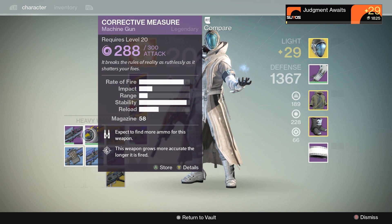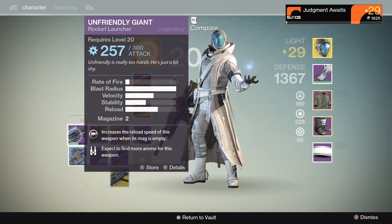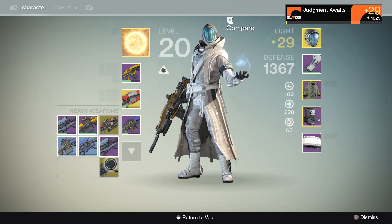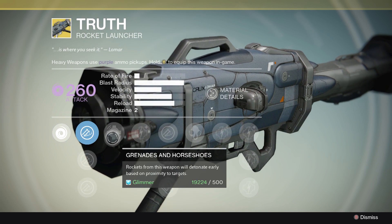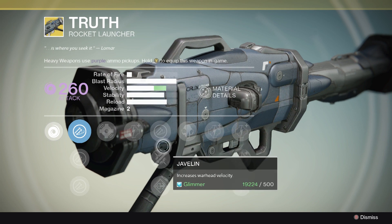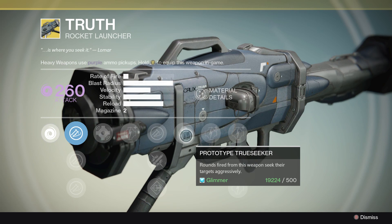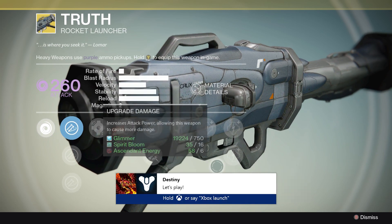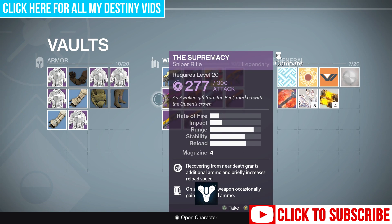And then I've got the Unfriendly Giant, a solar-powered rocket launcher. The Corrective Measure machine gun — that's what I was using in the raid, and it actually does additional damage to Oracles. And then the Unfriendly Giant arc damage rocket launcher. And then the new one I got — this void damage rocket launcher — Truth. Let's check it out and see. Grenades and horseshoes, detonate early, heavy payload, flared magwell — and rounds fired from this weapon seek their targets aggressively. I can't wait to see what that does.